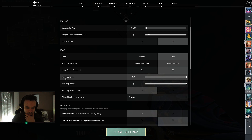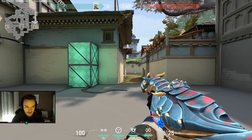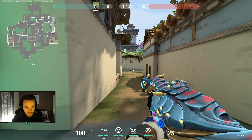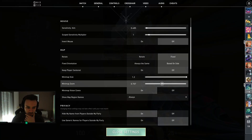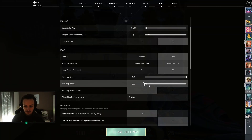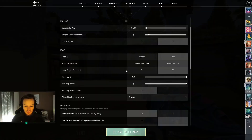Then comes the minimap size. At the minimum, my eyes have to go to the super top left of my screen and I don't want that — I want it as big as I can, so I set it large. Then the minimap zoom — same idea, I don't want to have to focus too much to see what is happening, so I leave it at the maximum.